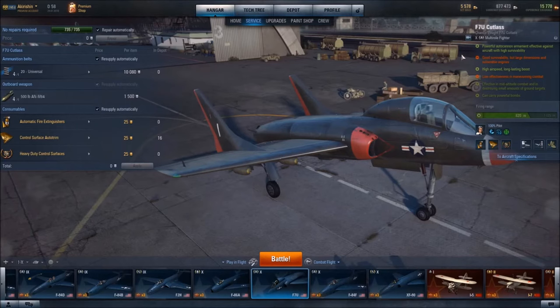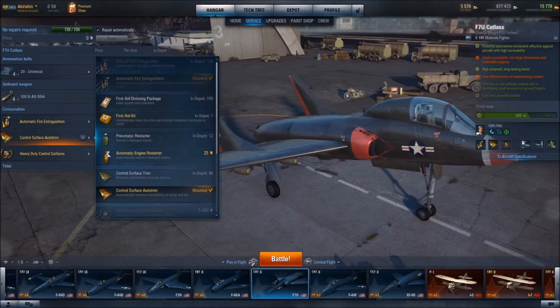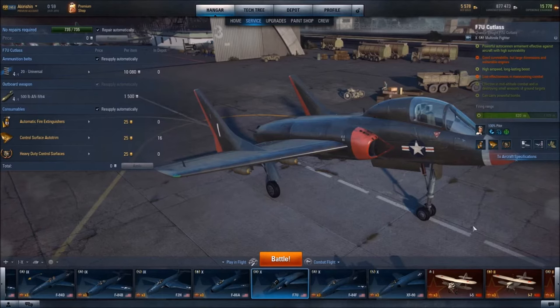This aircraft is indicated to have a vulnerable engine, so that is something to be concerned with. You could, for example, instead of Control Surface Auto Trim, go with Automatic Engine Restarter, but I've chosen to go with Control Surface Auto Trim. In flying this aircraft, I have not had many instances where the engine was knocked out — more so having wings and such damaged.